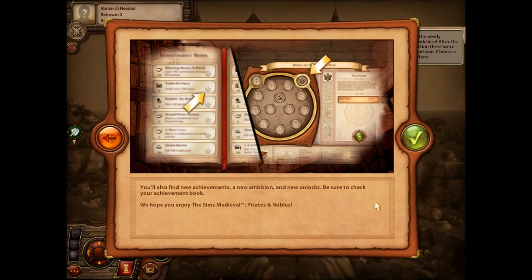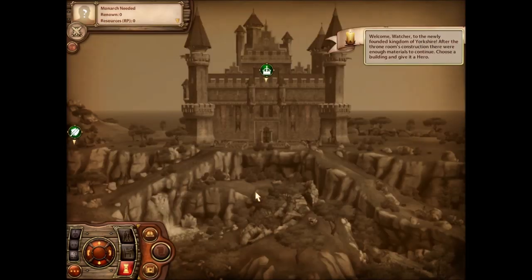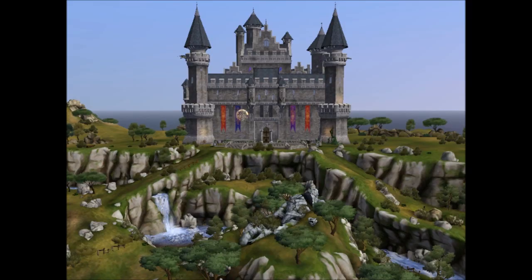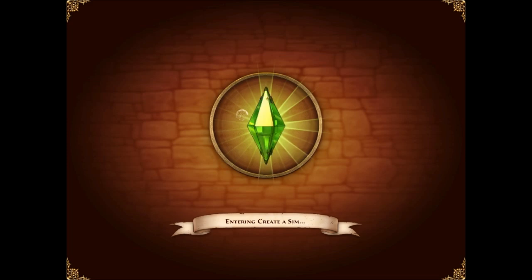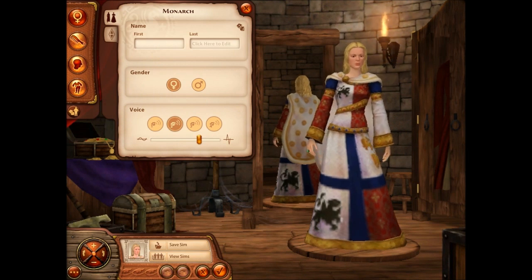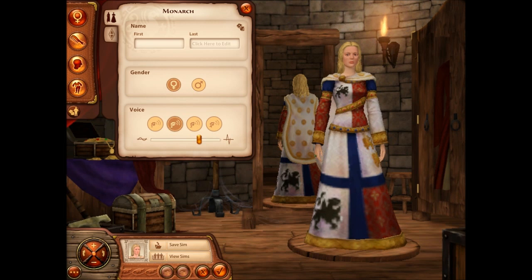So I guess we can dig for treasure and all that good stuff — new achievements, new ambitions, and new unlocks. Okay, so let's go ahead and create our monarch. We're going to create a girl. I'm going to name her Lillian — I was about to say Elizabeth, that would not be good. I'm going to name her Lillian, from Lillian DeVille. If any of you know who Lillian DeVille is, you get so many brownie points.